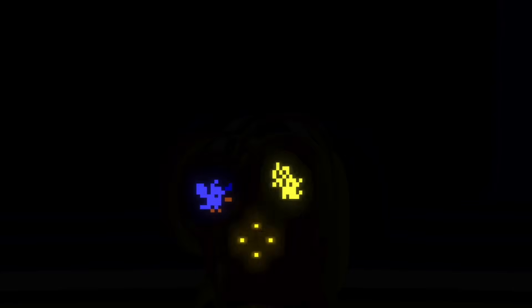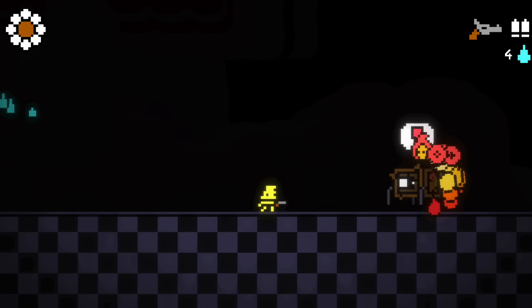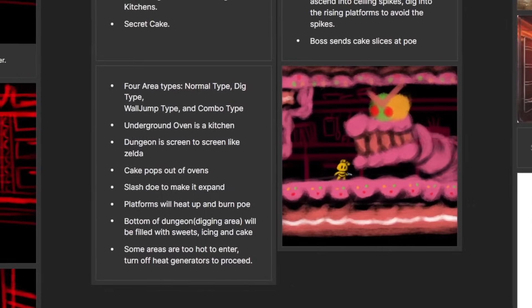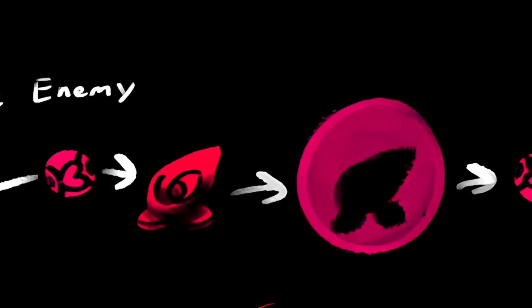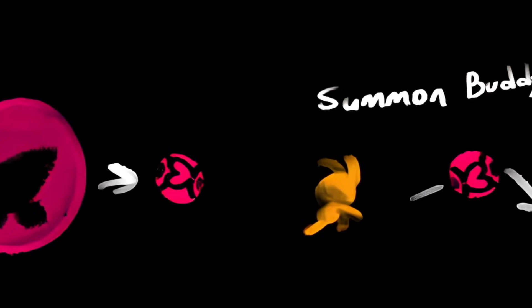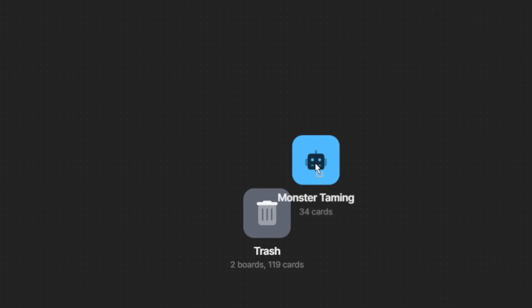In past devlogs, I played around with all sorts of mechanic ideas, like these partners that can change your weapon's abilities called ammolings, Zelda-like dungeons that you could traverse through and solve puzzles. I even thought about adding monster taming. I was really all over the place at the time, so I threw all those ideas aside.